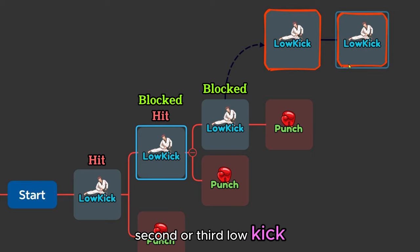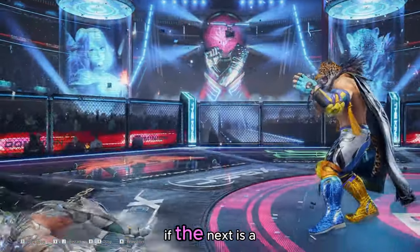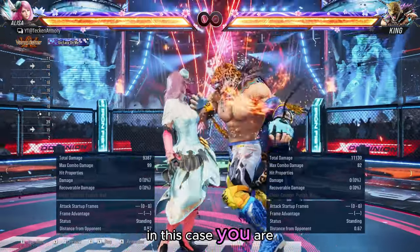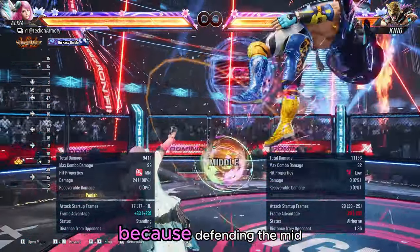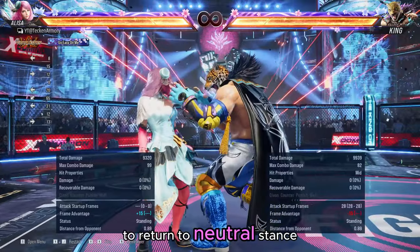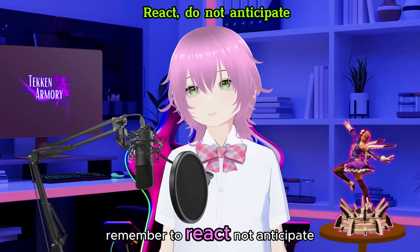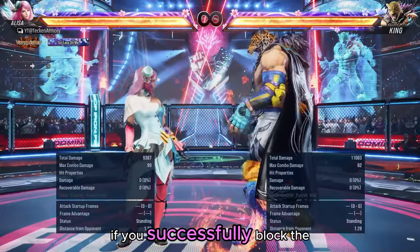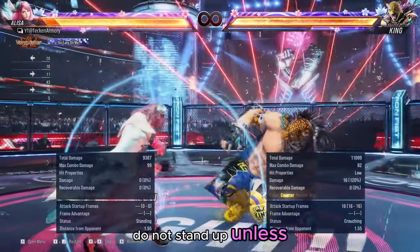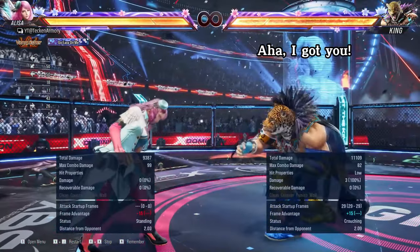Now that you've blocked the second or third low kick, should you stand up to defend against the punch or stay down for the low kick? In this case you can react — it is not like earlier where you are standing trying to react to low or mid. Since you are crouching, you can react faster because defending the mid when you recognise it is as simple as letting go of your stick or key to return to neutral stance. Letting go of a key should be faster than pressing it. Remember to react, not anticipate. If you have successfully blocked the third low, do not stand up unless there is a visual confirmation that he will use the punch. Otherwise you will eat the fifth low kick, and you know what happens next.